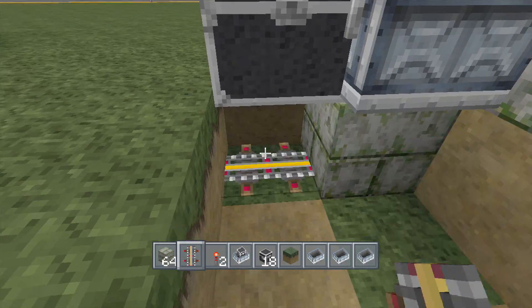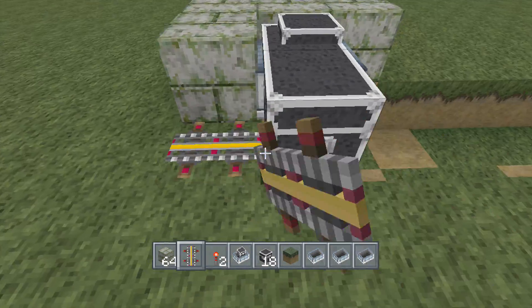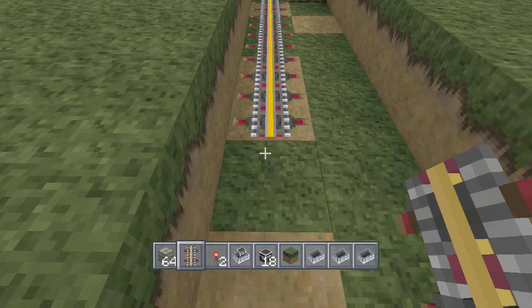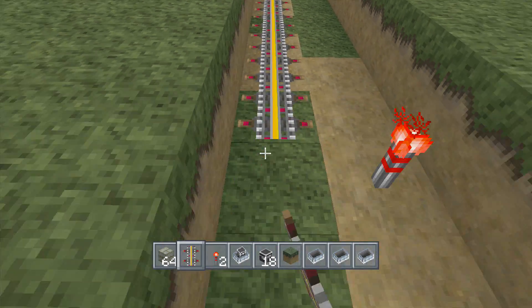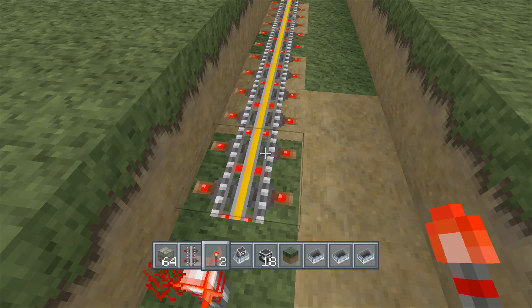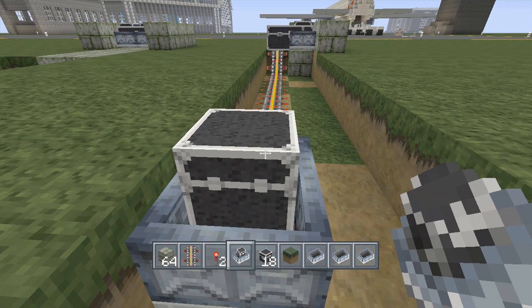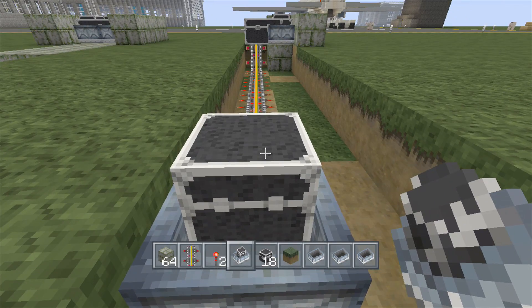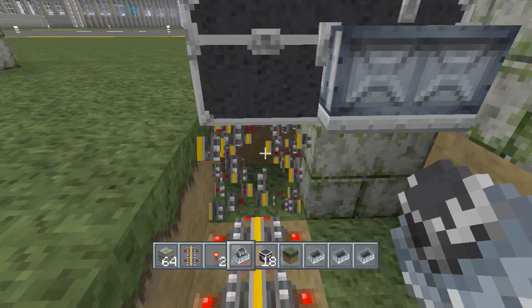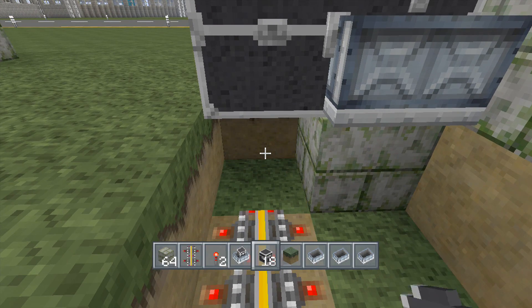Now do the same thing on this side — power rail there, 1, 2, 3, 4, 5, 6, 7, 8, 9, 10, 11 — do your redstone torch. Nice and easy, just give it a little tiny push, go up here, and break the power rail.